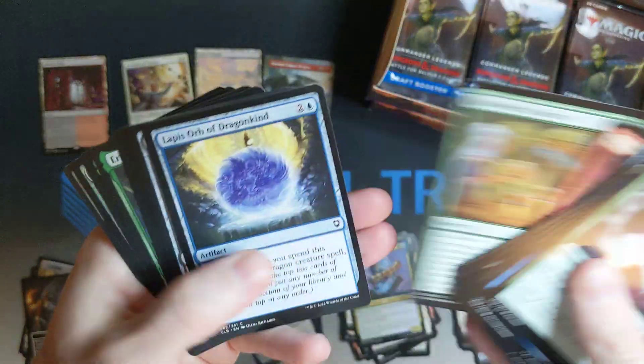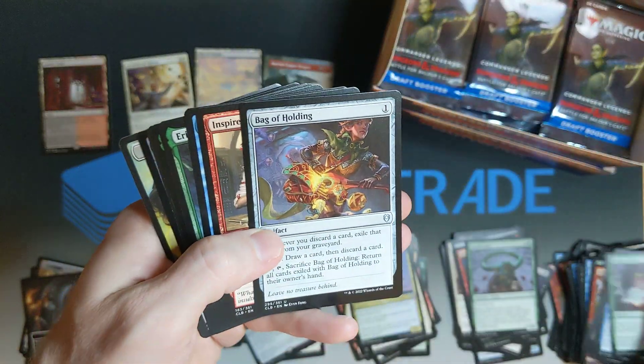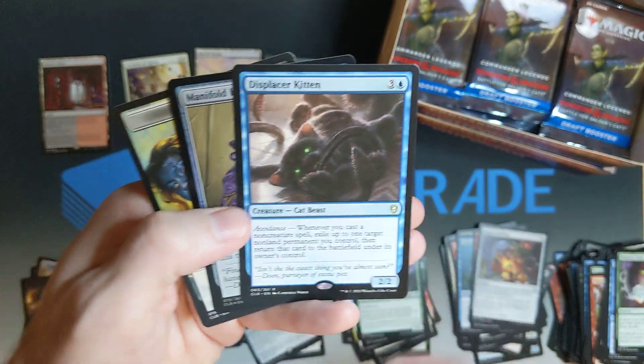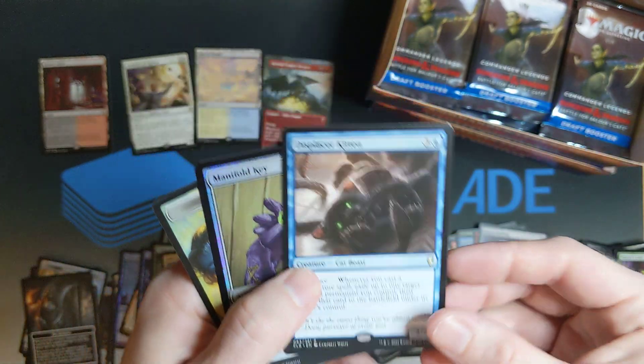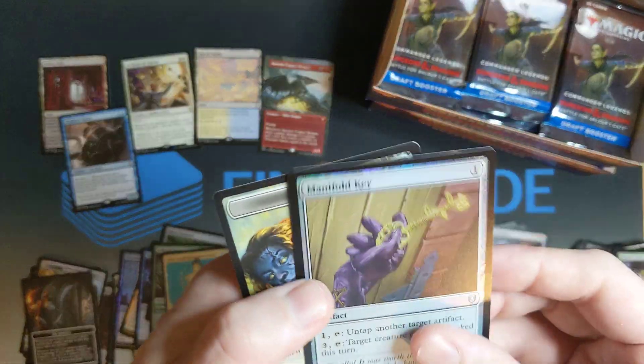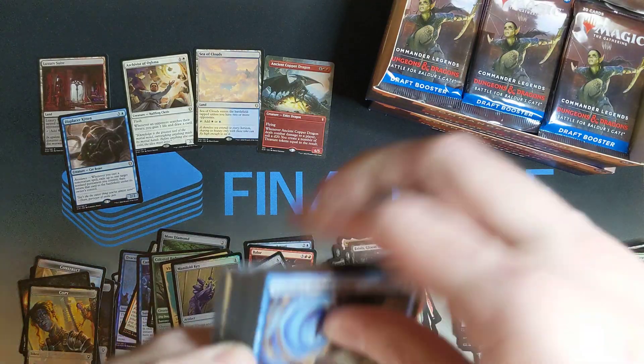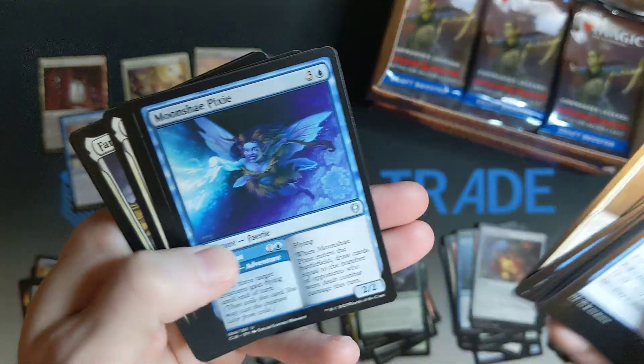Nature's Lore — one of the valuable commons. Bag of Holding. Displacer Kitten — the first one. You know what I wanted to see from these two boxes? I wanted to see Ancient Silver Dragon, Displacer Kitten, Black Market Connections, and a Reflecting Pool. That's what I'm looking for. We'll see how many of those I can get.